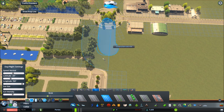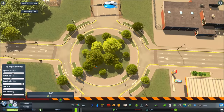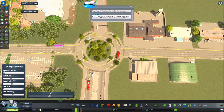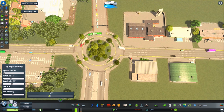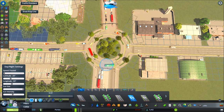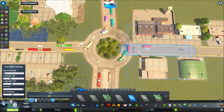Here I'm just using a standard roundabout from the Steam Workshop. The issue with this one, as you can see, is it's got a two-way road around it which certainly won't work very well for a roundabout in the UK, or anywhere in general to be honest. So this is an example of what a roundabout should not be like.